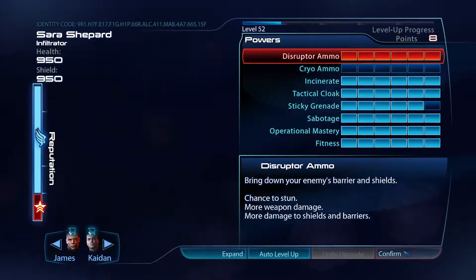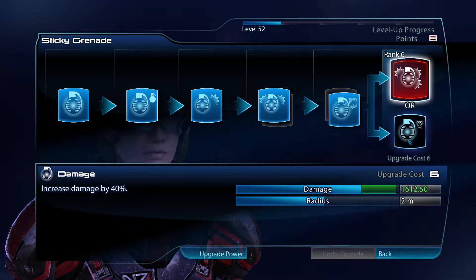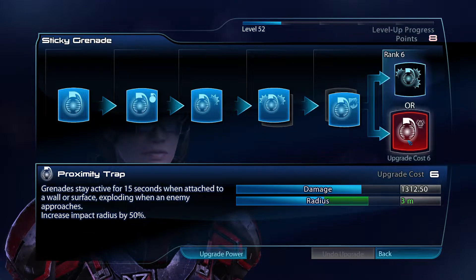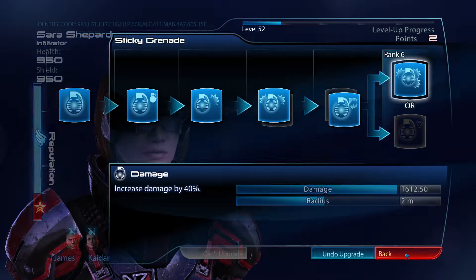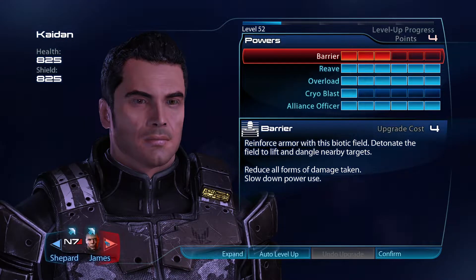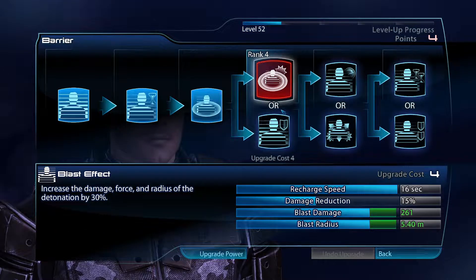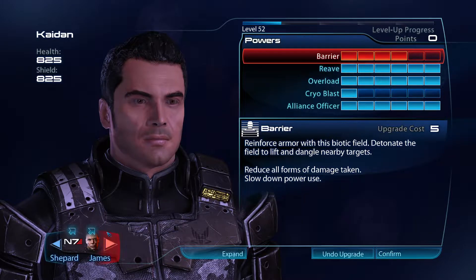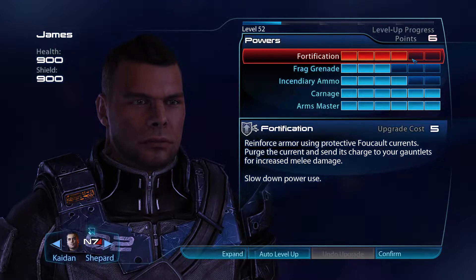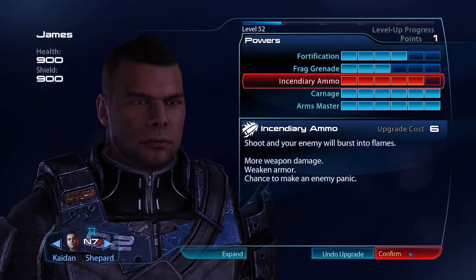I don't think we've done much with Caden — let's bring Caden and James. Everybody's set up the way they should be. We're going to max out the sticky grenade and level up the barrier — decrease damage taken. And increase your ammo capacity, sure.